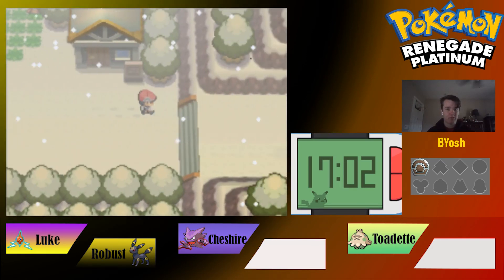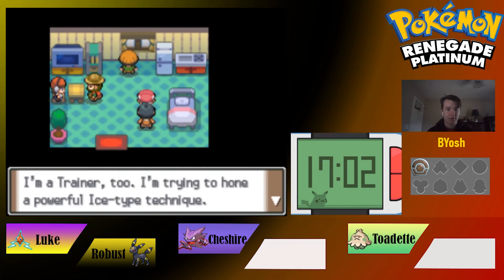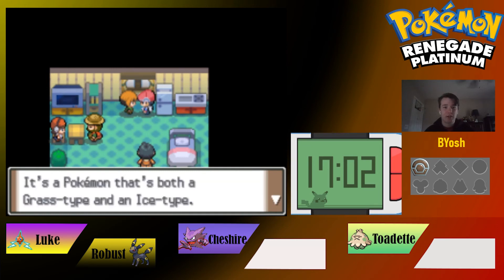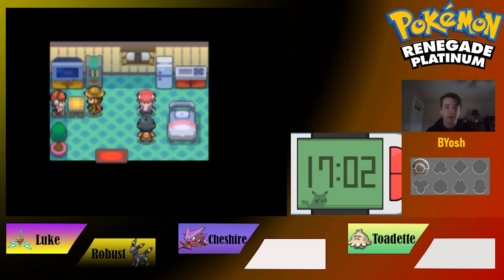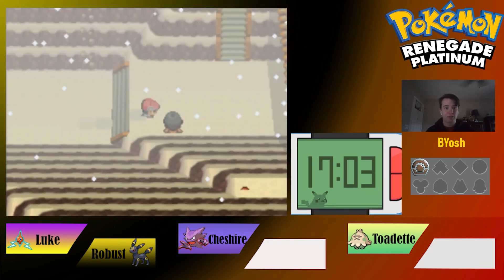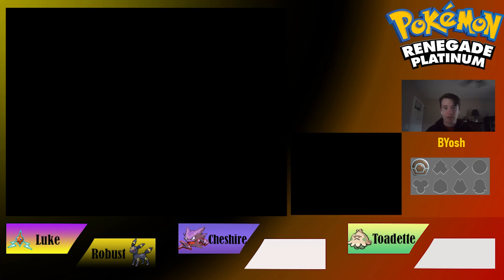We dodge the next trainer and find a snowy house. We talk to someone inside — if we had five badges she'd teach a powerful Ice move, but Gardenia appears outside saying she's a Grass-type trainer and wasn't prepared for the snow, so she's heading back to the gym and will wait for us there. We can come back for that Ice move after earning five badges. We head back down, peaceful mission completed.